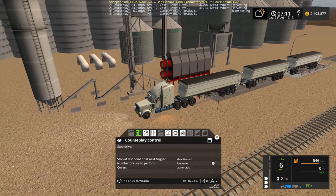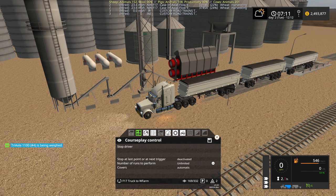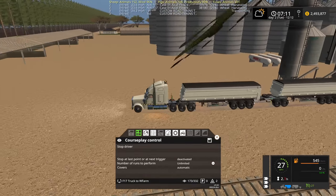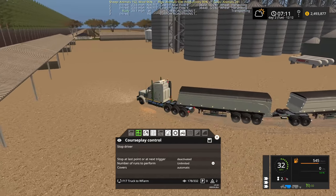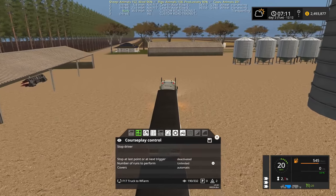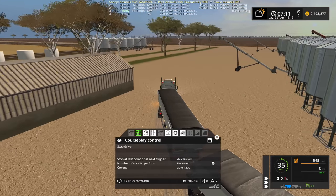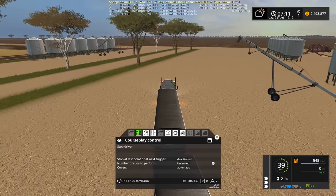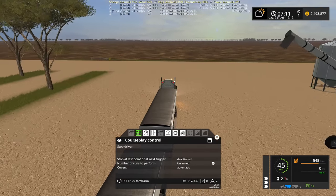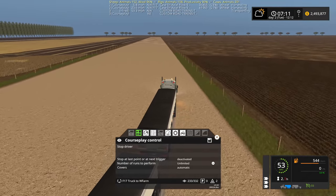This is an updated version of the road train - this is version two. If you're a patron it's in the patron OneDrive - I replaced it there, named the same. Just download this one, put it in your mod folder and say replace and it'll replace it. There's no need to change anything - if you've already got equipment in the game it won't affect anything, it just puts the new version of the mod in.